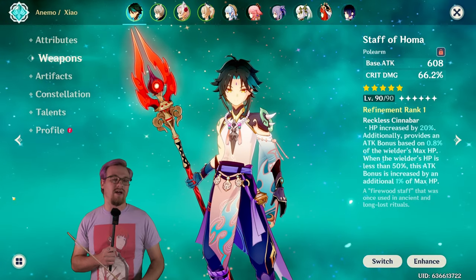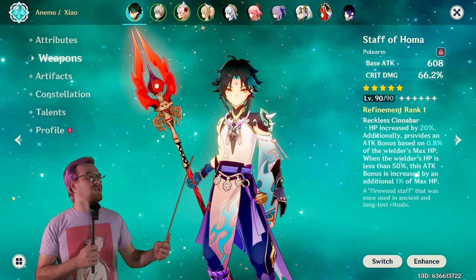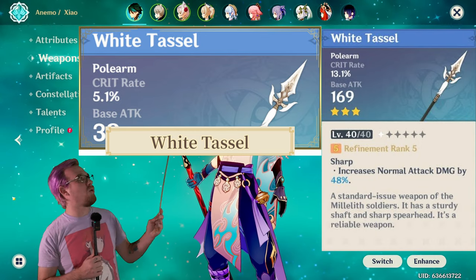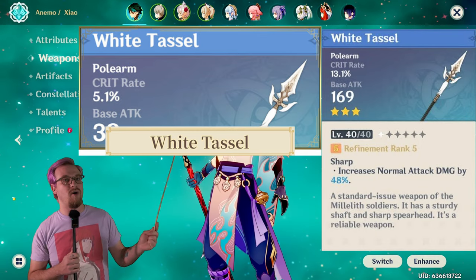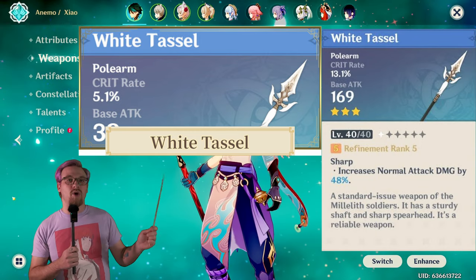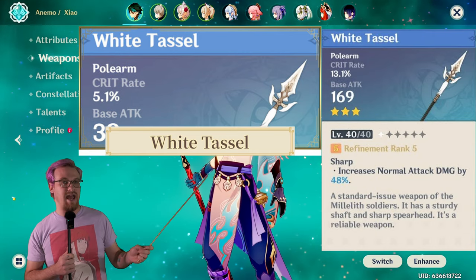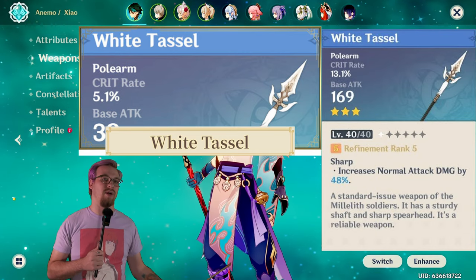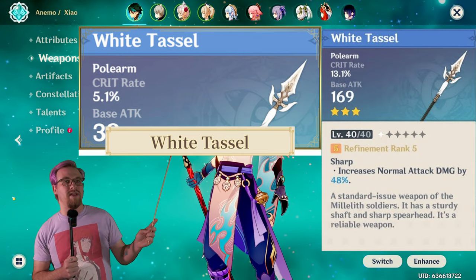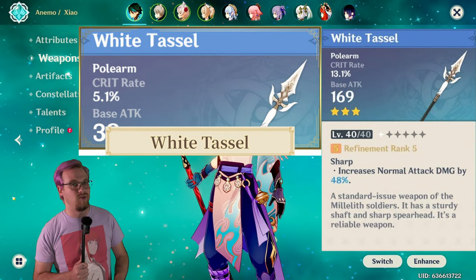Now for beginner weapons — Doggy doesn't have the beginner weapon so we'll cover it separately. For a three-star weapon, White Tassel might actually be better than most four-stars. You can get it from opening chests in Liyue, including the new area where Cloud Retainer's boss is. White Tassel's stat is crit rate, and its passive increases normal and charged attacks, which are both good for Zhao. You should be able to get enough to reach R5, giving a very good damage bonus.